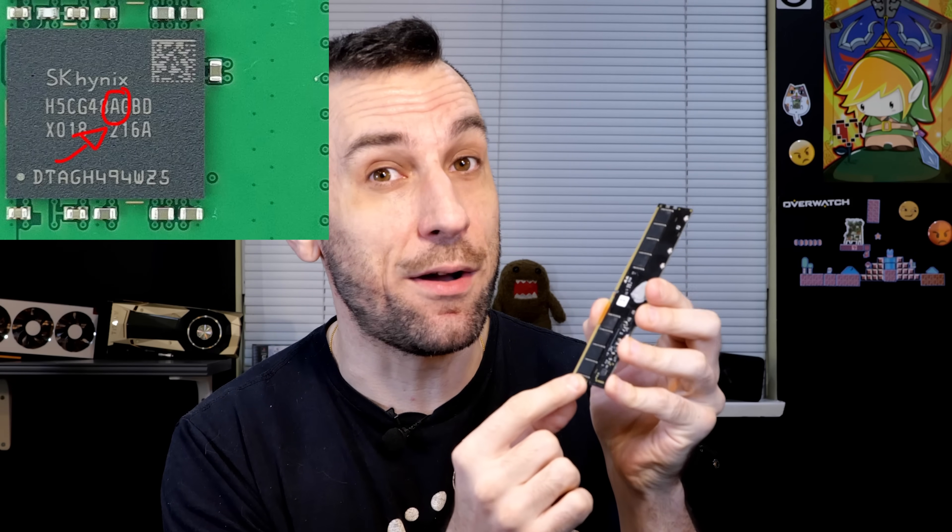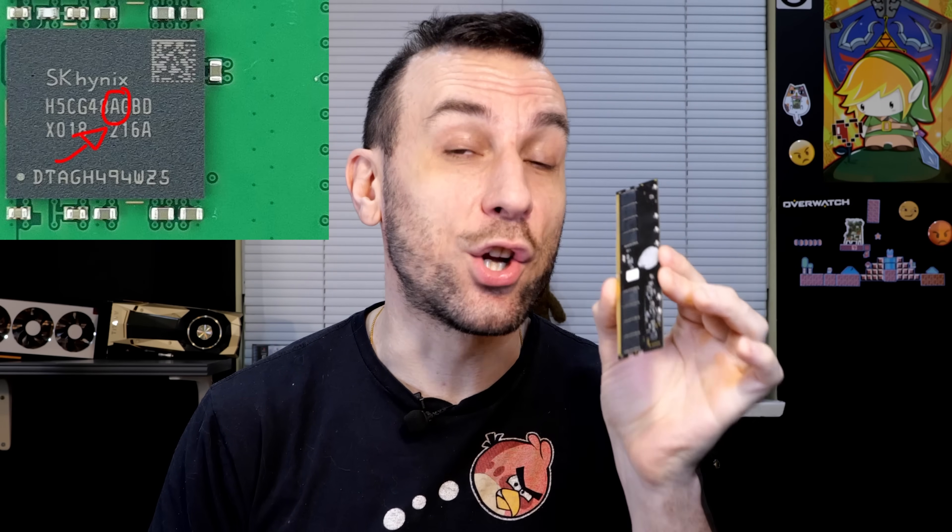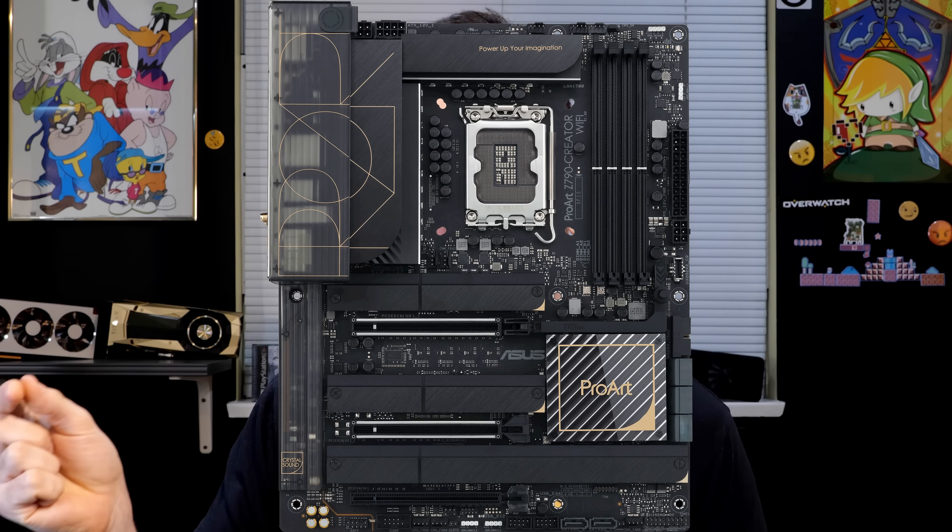So I get my kit, I take the heatsinks off to replace the thermal pads. I'm checking the part number of the actual memory die itself and to my surprise, I got an A-die kit. For those of you that know what A-die is, that's the stuff that hits 8000 megahertz. Kingston is giving it to you for $290 on a 32 gig stick — insane value. On the motherboard I'm using for this girl's build, a Z790 Pro Art Creator from Asus, I got the A-die ones to 7000 on that board. They say overclocking is dead — I took a 5600 kit for dirt cheap and overclocked it to 7000. That's value.